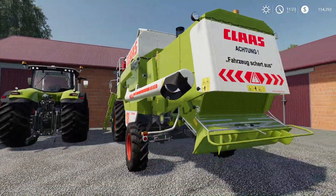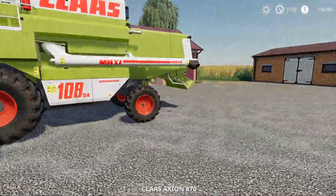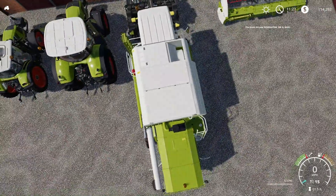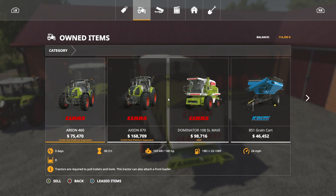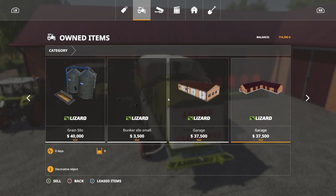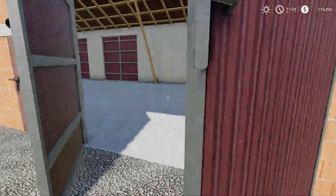I could probably fit the tractors in there but the combine — I'm thinking no. I could fold it up, but these doors are really small. I doubt I could fit it in there. I wonder if we could sell those buildings because I really don't need them. That looks more like it right there — we could sell these buildings, I'm really thinking about it.